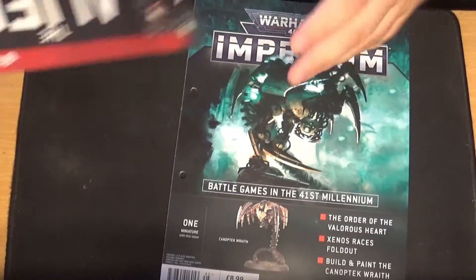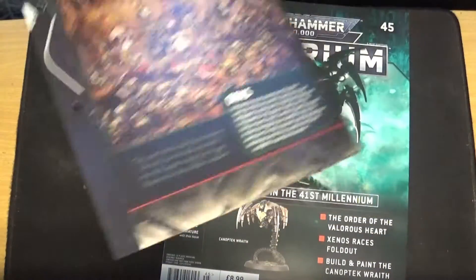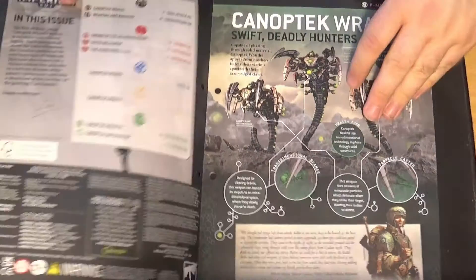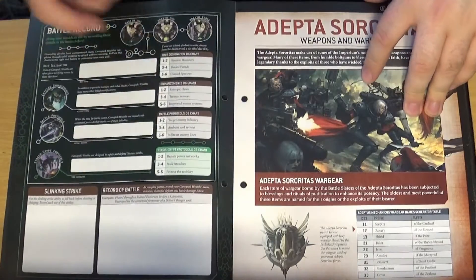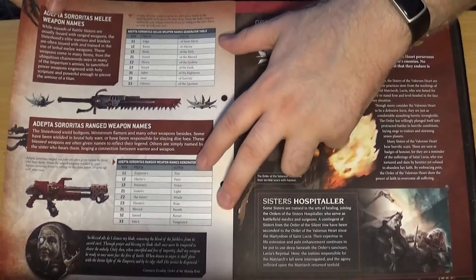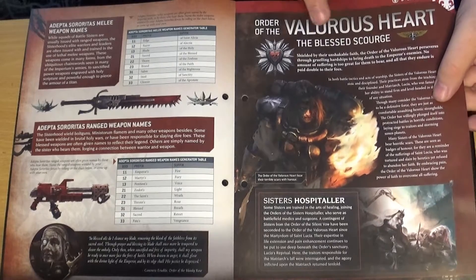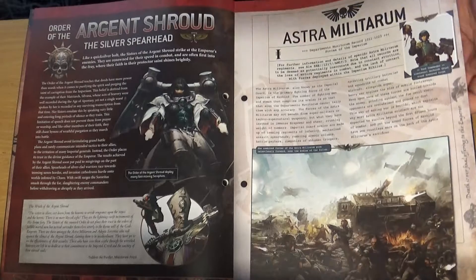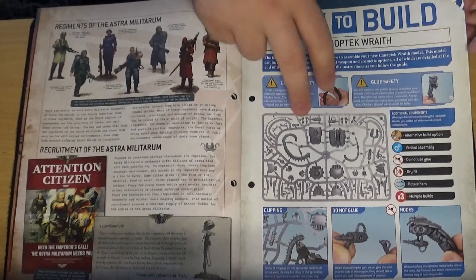Issue 45 starts with a nice fold-out piece talking about the Tyranids, the Tau Empire, and the Eldar — the alien races of the galaxy. Then on to the issue itself, talking about Canoptic Wraiths: what they do and how you can name each one. Back to the Adeptus Sororitas and their weapons and war gear — you can name all your swords and things. This issue covers the Order of the Valorous Heart and the Argent Shroud, two orders of Sisters of Battle, and the Astra Militarum — the standard human soldiers of the Imperium. Then on to how to build the Wraith.